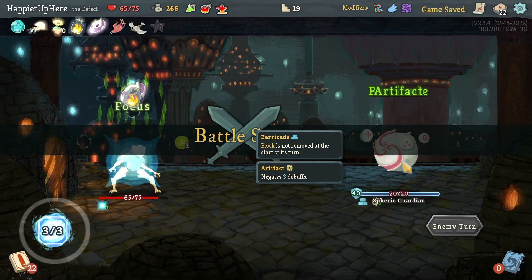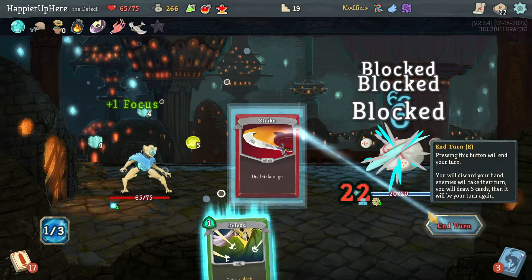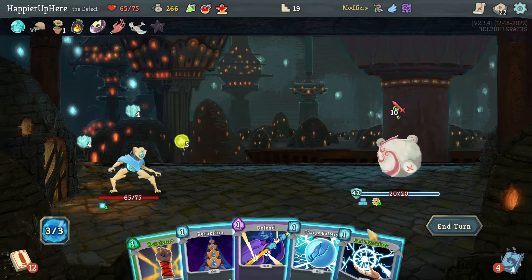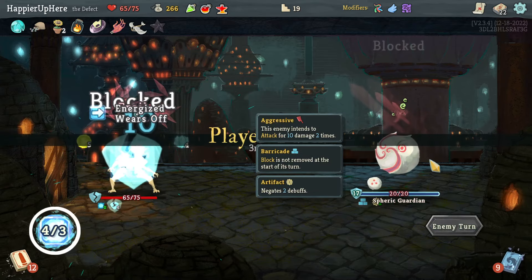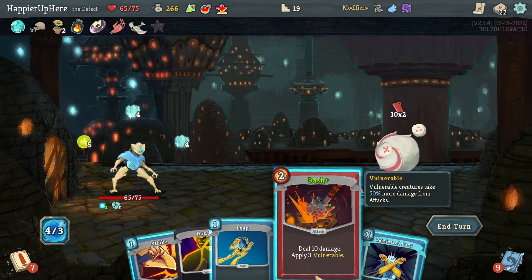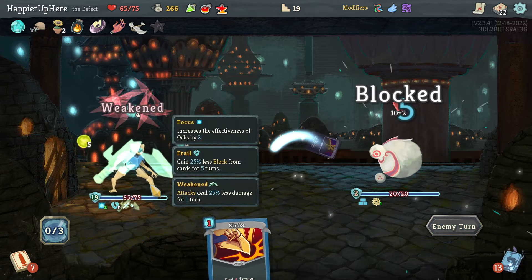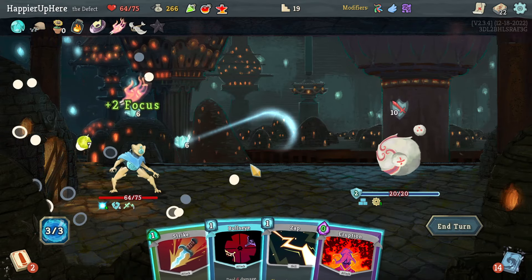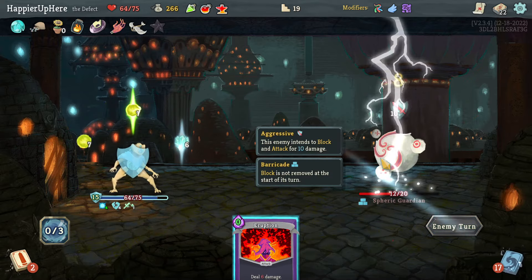Sphere Guardian — let's do the Defragment, two Cold Snaps, and a Strike. Then Ball Lightning, Charge Battery, and Wait. I have eight block already — I can do Bash, Leap, and Reinforced Body, which is almost enough to be fully defended. Another Defragment allows me to be defended this turn. Bullseye, Strike, and Zap is enough to kill.